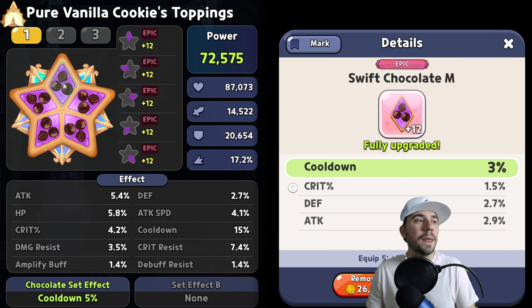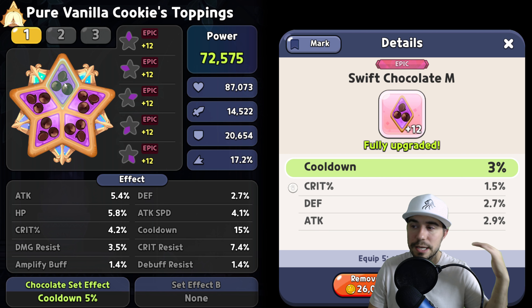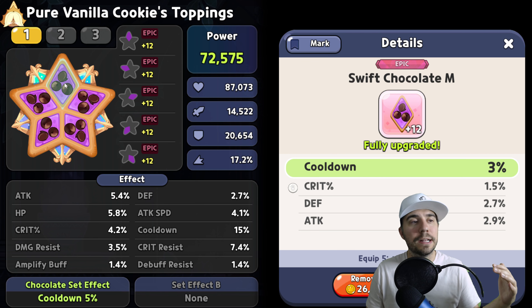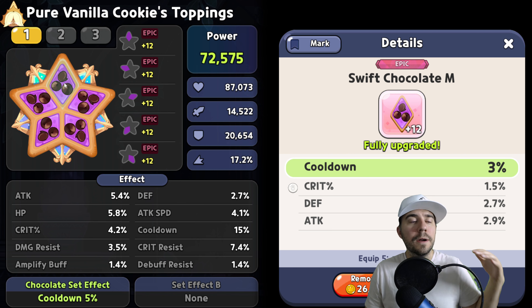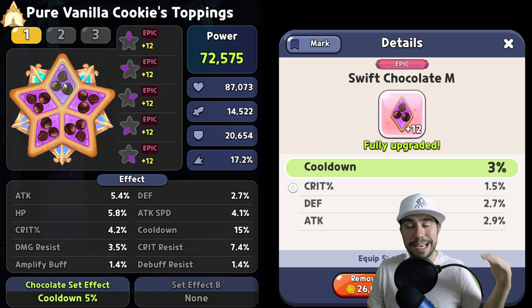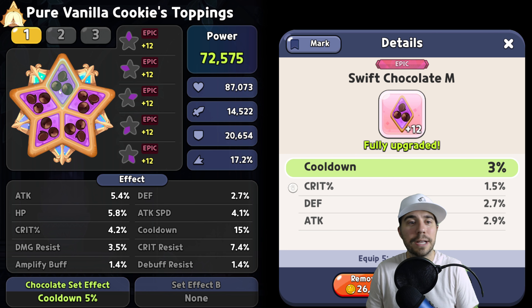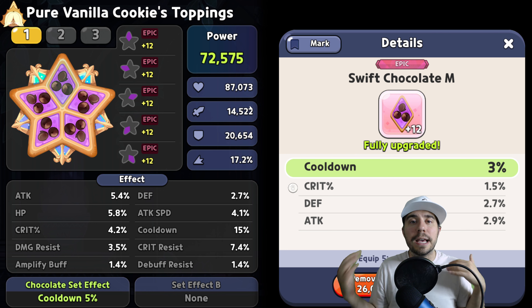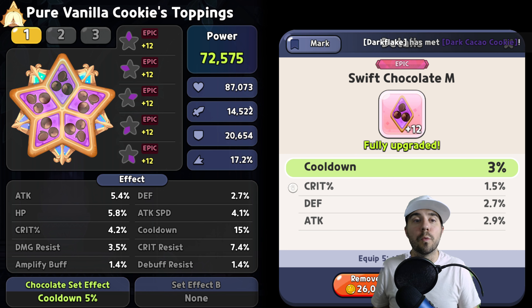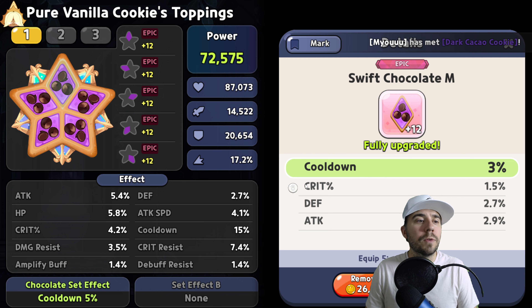We want to be on five Swift Chocolates. The reasoning and rationale: when you see that the cooldown is 19 seconds, you want to drop that cooldown like crazy. You want to keep healing your cookies and get that shield on them. That's going to make a huge difference for your team's survivability as you progress throughout Cookie Run: Kingdom.